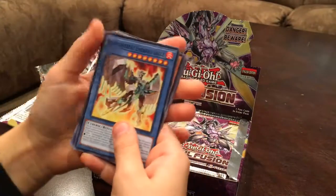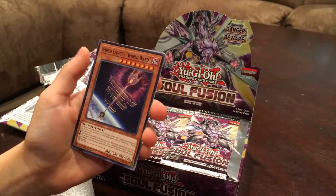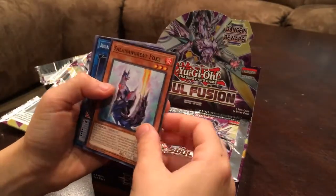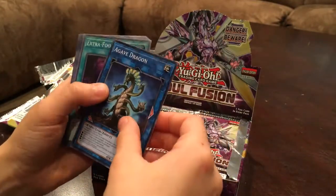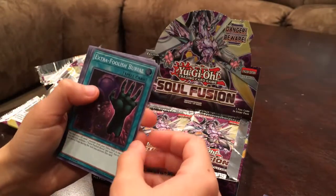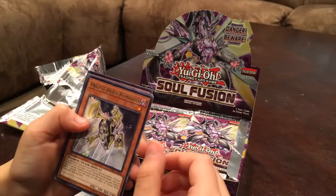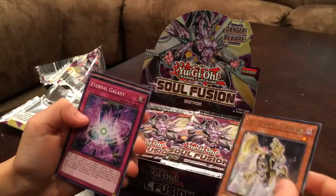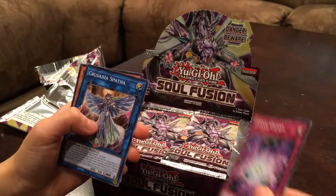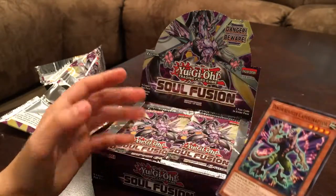Pack two: Salamangreat Emerald Eagle, World Legacy World Wand, Salamangreat Fox, Agave Dragon. Good card — Fruitless Burial, Orcust Brass Bombard. Not bad. Eternal Galaxy, Crusade Spatha, and a Dino Wrestler Cup Calliographer.